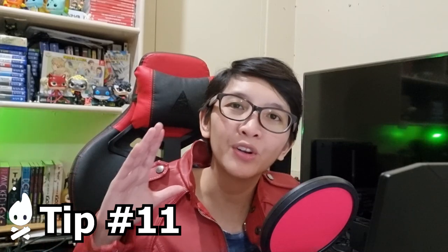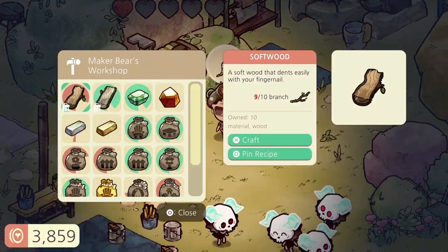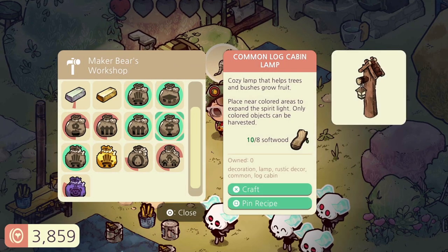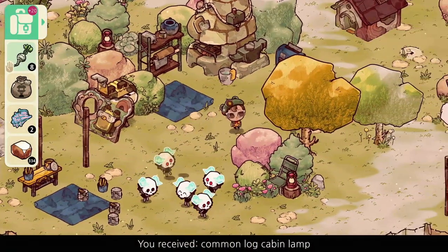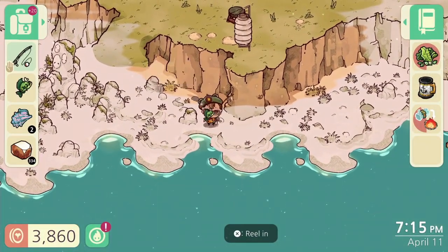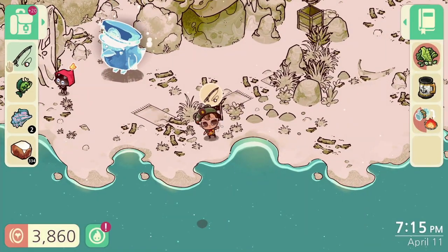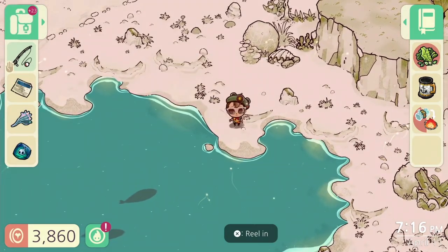Tip number eleven is for crafting recipes. Crafting is a big part of Cozy Grove, not just for sprucing up the now desolate landscape of the island, but also for finishing requests from ghosts, animals, and imps. At the beginning of the game, you'll already be given access to a couple of crafting recipes courtesy of good old Jeremy. To learn more, a majority of recipes can be found by doing tasks like fishing, digging dirt, searching through piles of leaves, and as rewards from helping the ghosts that haunt the camp. The easiest way I've personally found is by fishing, as these recipes can be obtained quite early on in the game just by doing so.